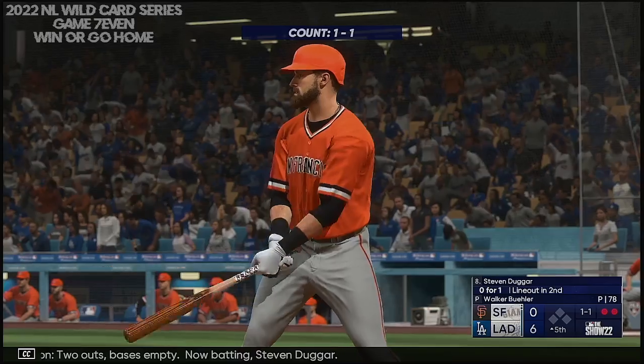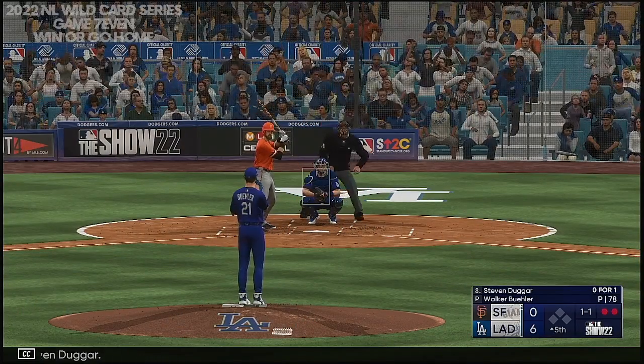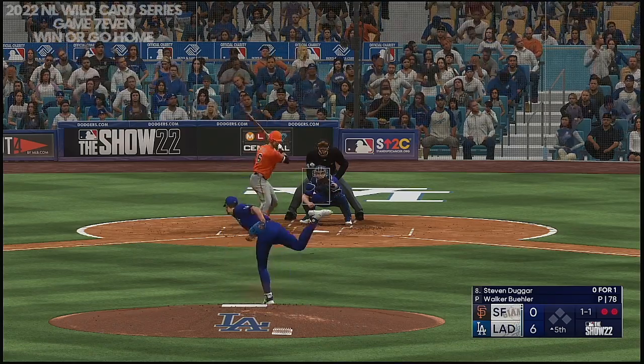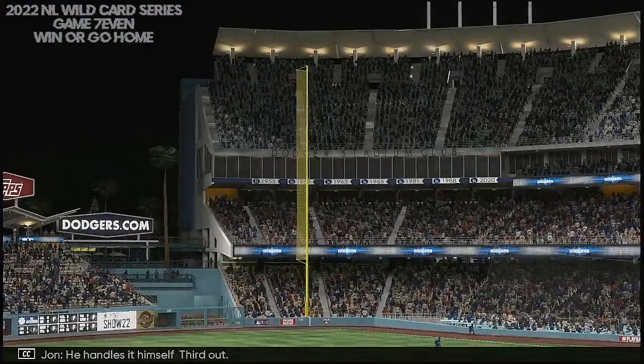Two outs, bases empty. Now batting Stephen Duggar. Righty delivers, ground ball — Freddie Freeman handles it himself, third out.